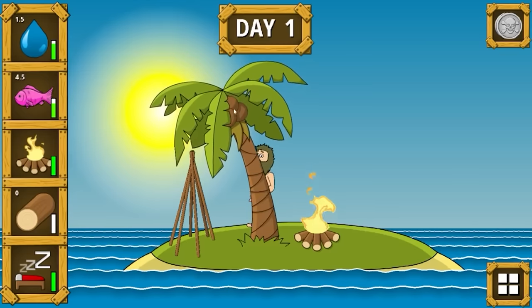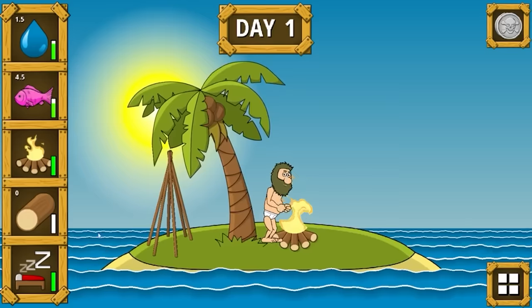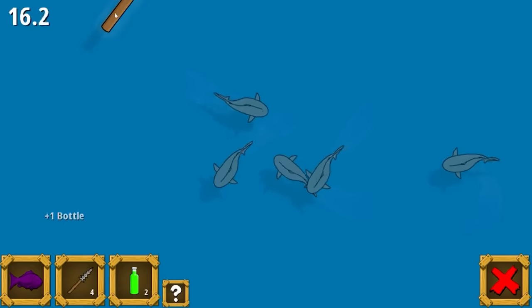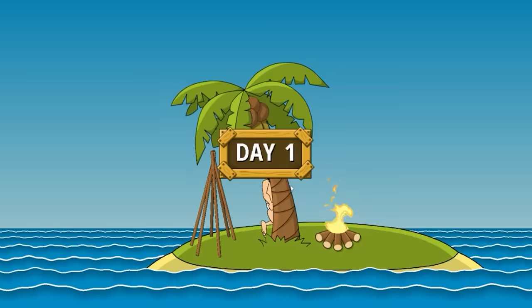One thing we can do every day is take a coconut from the tree. We've got to keep an eye on all our levels. The one thing we don't have currently are logs. Logs are naturally found in the ocean near the sharks. The trick is you don't want to click near the sharks because they'll kill you. But there's the first of many logs to come.